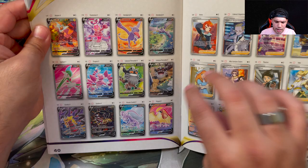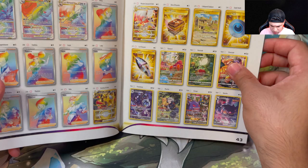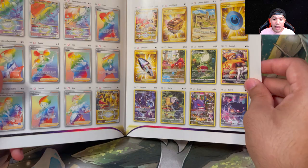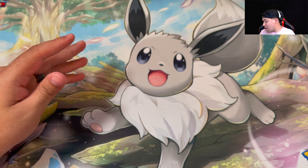It has a couple of rainbows, some secret rares, and that golden Giratina looks really nice. It does have a trainer gallery in here as well, with the golden Pikachu and the golden Mew. That's a good thing — I like that they keep adding that. I have no problem with the trainer gallery; in fact, I think it makes it a little bit more fun for people opening up Pokemon cards. You just have more to look forward to.